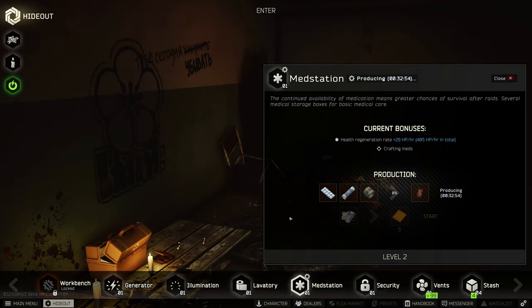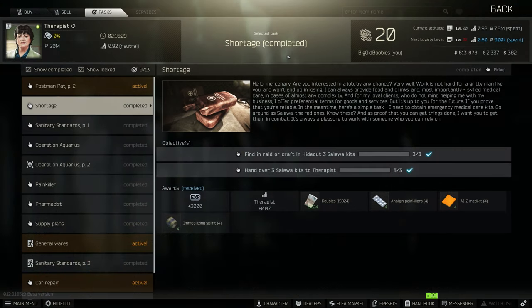So it wouldn't take too long and you'd have all three of them to hand over. Now these Salewi kits can be in any condition — they can be half used or full, it doesn't really matter, you should still be able to hand them over. I've only ever handed them over when they've been full 400 points on them, but I'm reliably informed by the Tarkov wiki that you can actually hand them in with any condition.